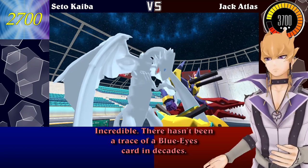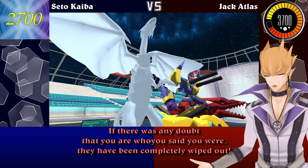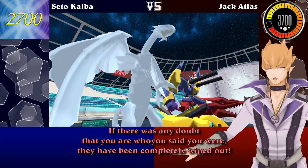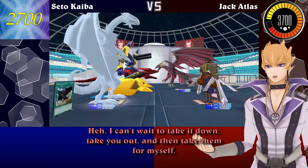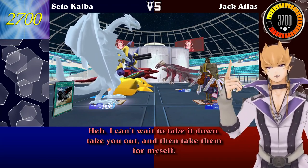Prepare yourself, Jack! You're about to witness a monster I'm sure you thought was long gone! I tribute my A-Assault Core and Heavy Mech Support Platform in order to summon Blue-Eyes White Dragon! Incredible! There hasn't been a trace of a Blue-Eyes card in decades! If there was any doubt that you are who you said you were, they have been completely wiped out! I can't wait to take it down, take you out, and then take them for myself! Then I'll be the one with those legendary dragons!